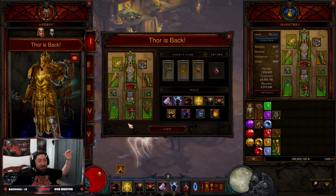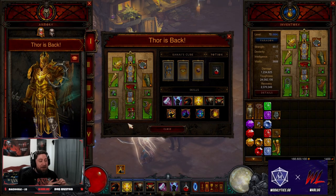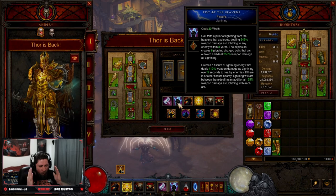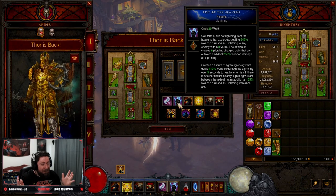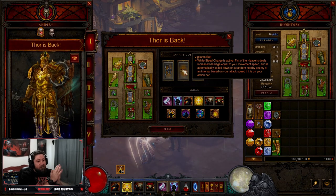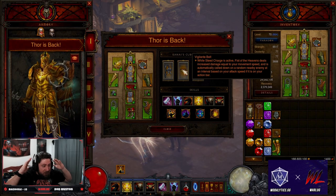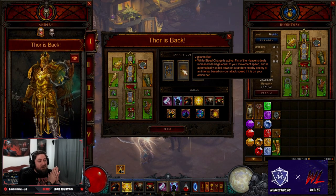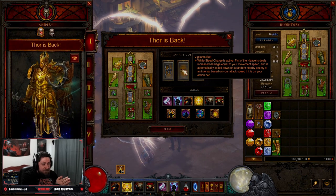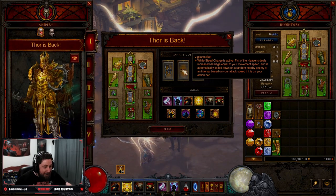Ever since Season 27 and the buff to the Crusader class being able to auto-cast our Fist of the Heavens, our Thor build is back! The build is back, and it is all thanks to one change with the Vigilante belt. While Steed Charge is active, Fist of the Heavens deals increased damage equal to our move speed and is automatically called down on random nearby enemies, based on our attack speed.